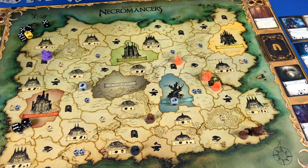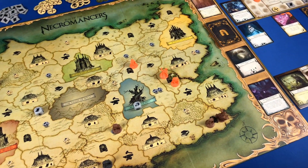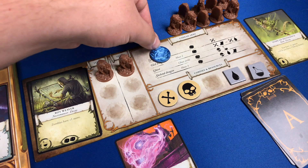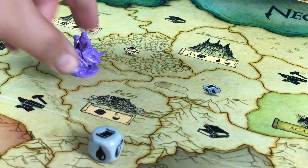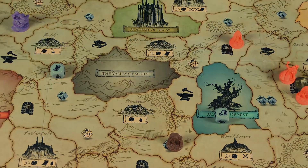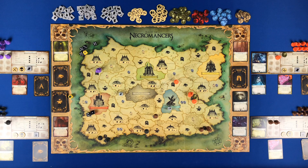Rise of the Necromancers is a two to five player area control, dice rolling, set collection game where players upgrade their Necromancers, summon minions, and traverse the land — all to become the most dominant and be crowned king of the Necromancers. A player's turn is comprised of five phases: playing cards, summoning, movement, action, and dominance.